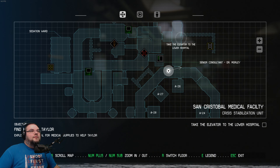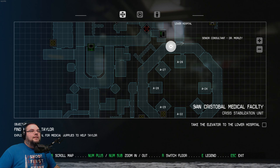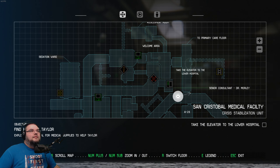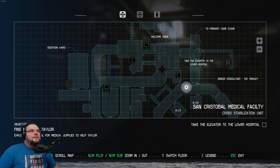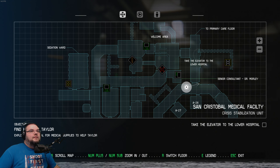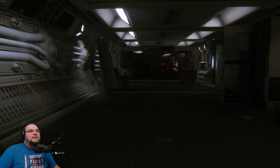Do I really want to go through all that? Let's see. I need to get into this passage here, which means I've got to go right the way around through the vent. Let's see how we get on. I mean, we've saved it just now anyway.